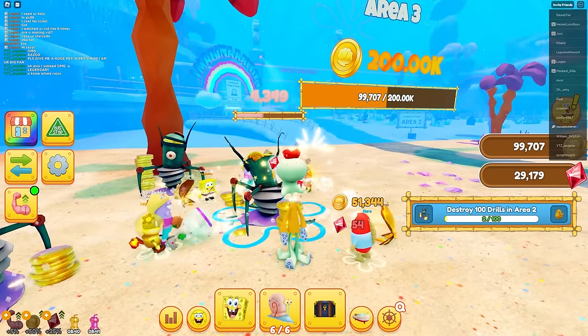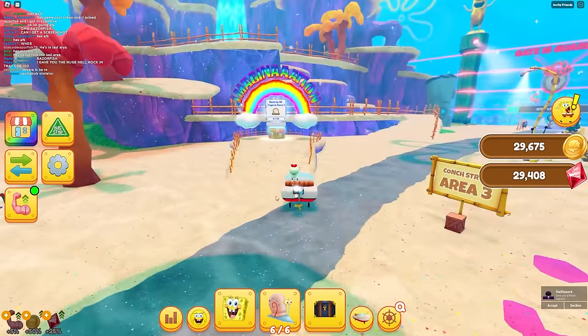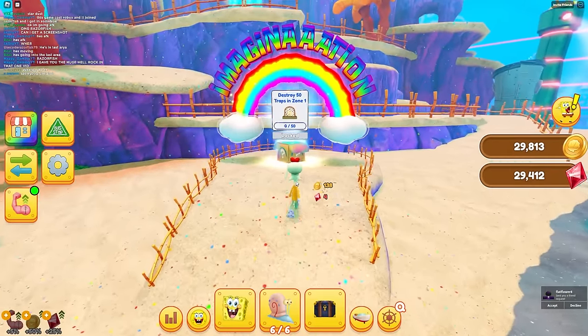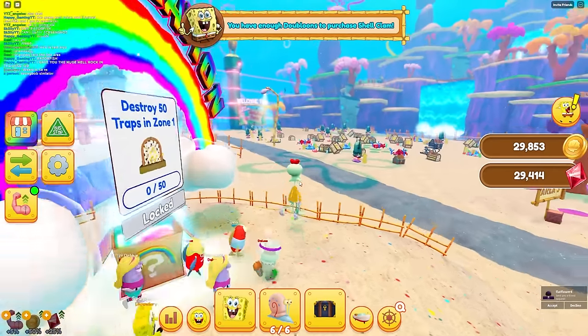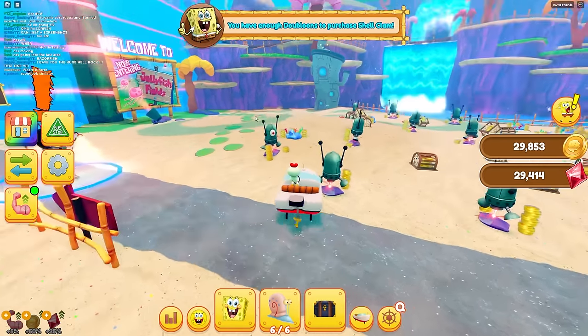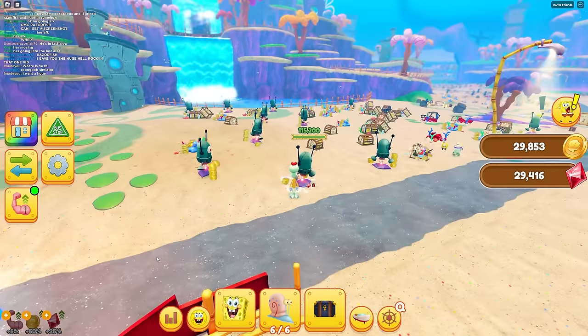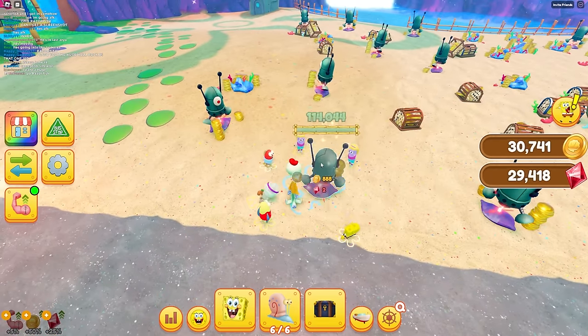Keep attacking buddies - I gotta unlock this next area. I need 200,000. We got 200k, unlocking this area! There's still a lot more areas to unlock. Destroy 50 traps in zone one and you get an imagination box. I need 750 power now instead of coins.